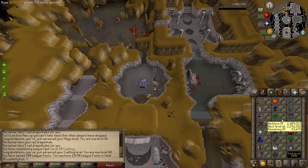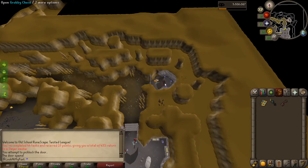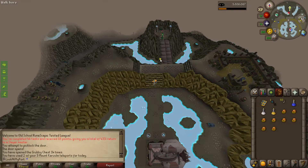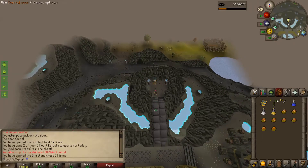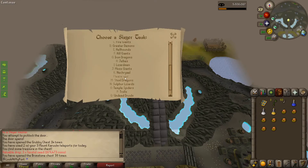Also, 97 hit points, 88 Slayer, being very close to 2,000 total level. Another task, another duo of keys — one grubby for dragon dart tips, and one brimstone for more Torstol seeds. And back we go.